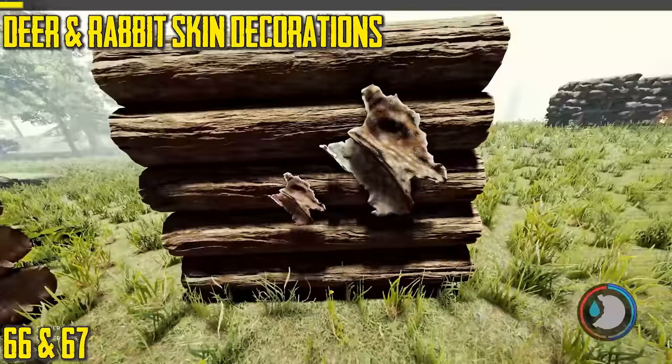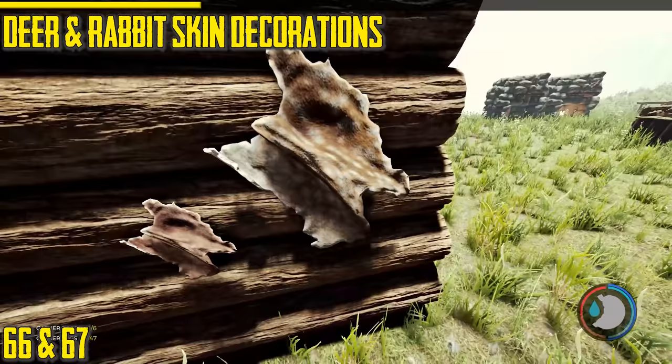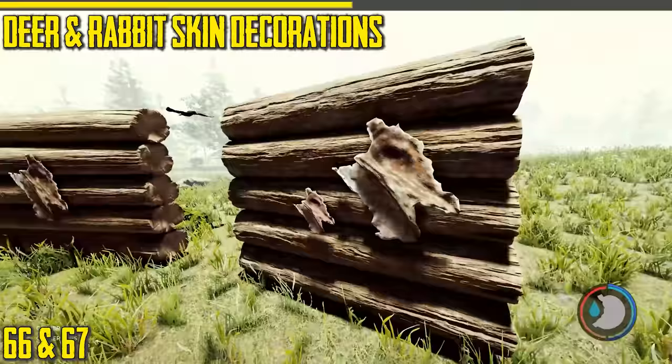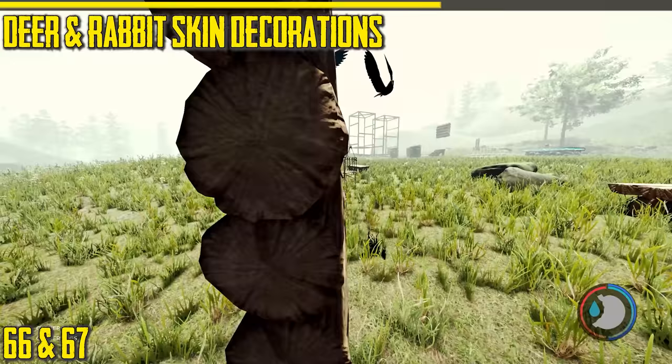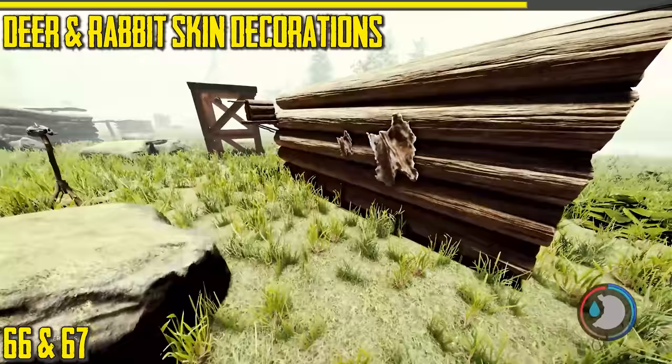Next are the skin decorations — like the deer hide decoration and the rabbit fur decoration. They're just decorations. Save before making them because sometimes they can glitch through the wall. With a basic wall they tend to stick out properly, but if you build it on a custom wall it might dig in. Purely decorative — doesn't do anything.